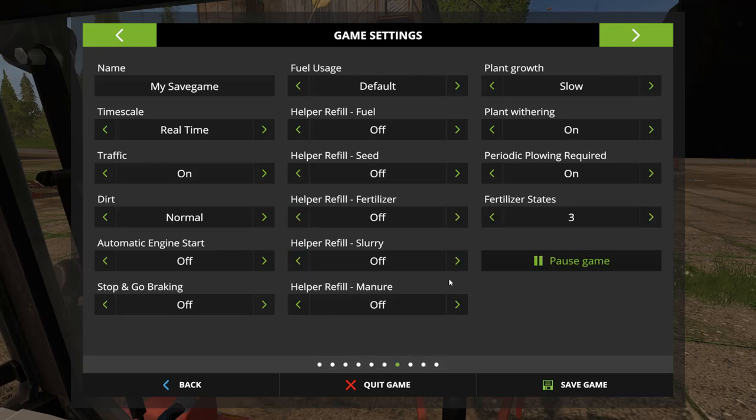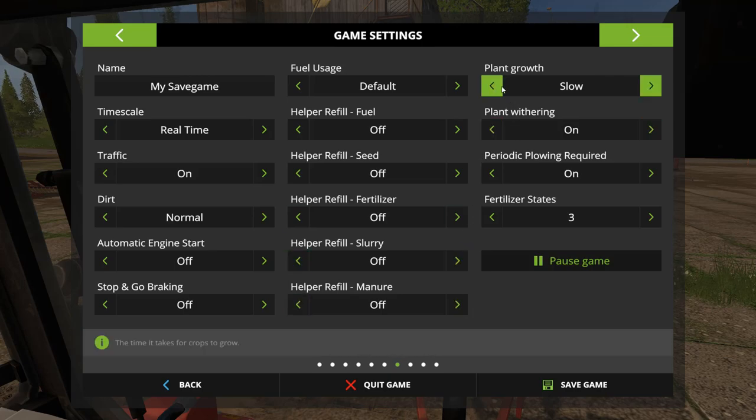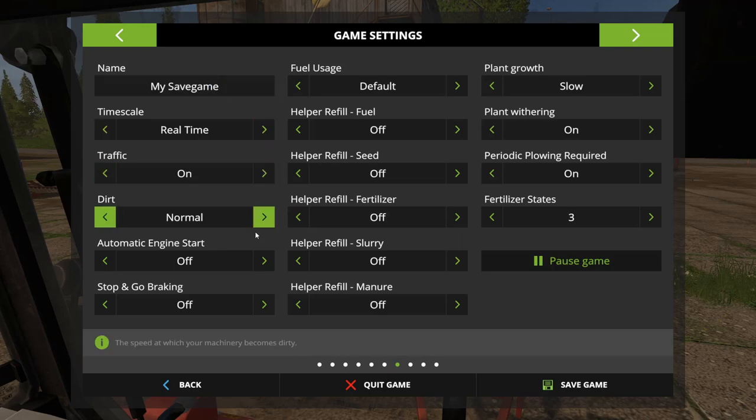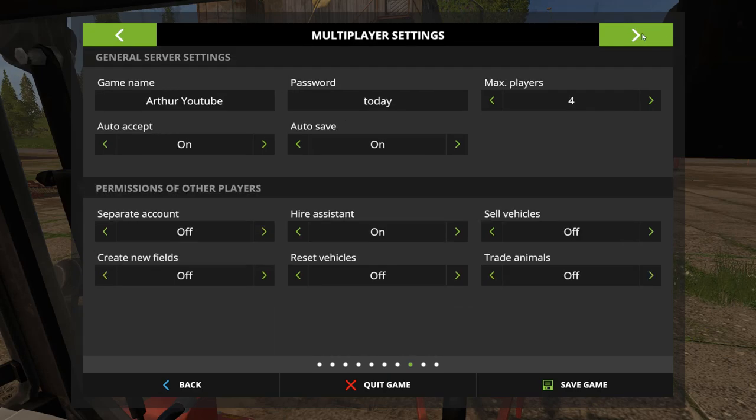The help does not refill anything — that means you've got to do it yourself, they'll just stop. Plant growth is slow. Timescale real-time. Traffic on, dirt normal. Automatic start engine back is off. Multiplayer settings, separate accounts. This is all the same.